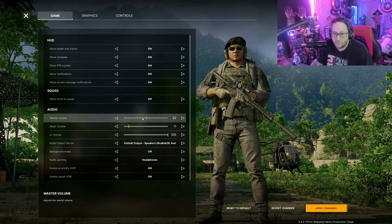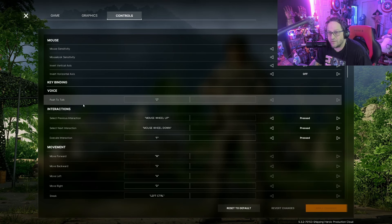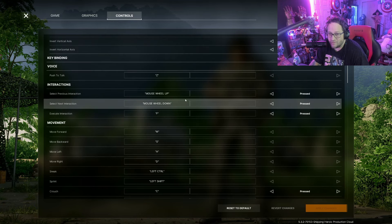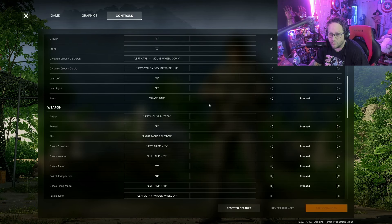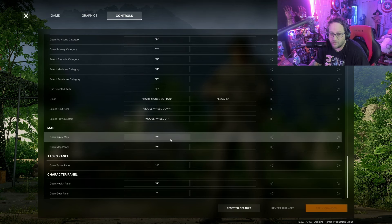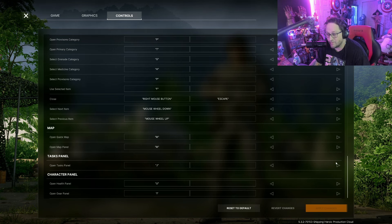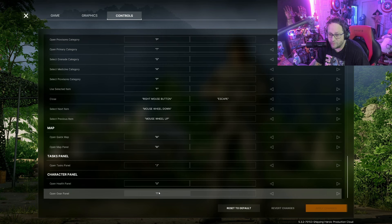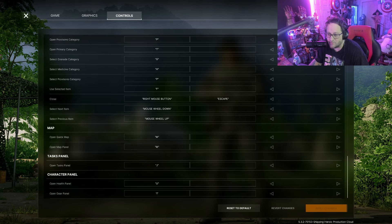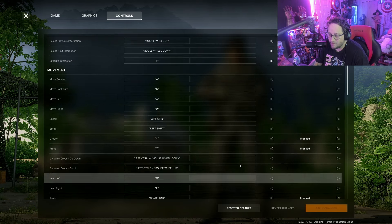First let me turn some audio down. Okay, so it looks like you can change your push-to-talk key now, which is good. Mine's always been Z so I'll leave it at Z. The other thing I wanted to check was the map key — that was kind of obnoxious before — and it's M now, so that's perfect. You can also change the health panel key. These are good things to be able to keybind that weren't around for the first couple of weeks. Awesome.